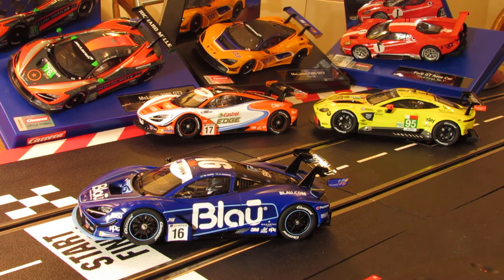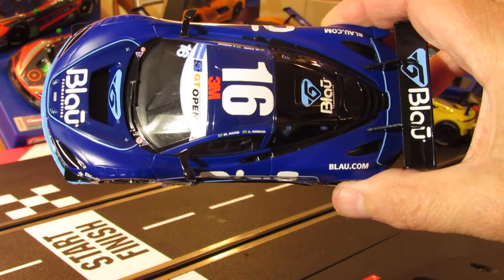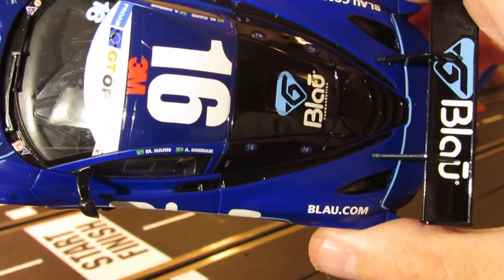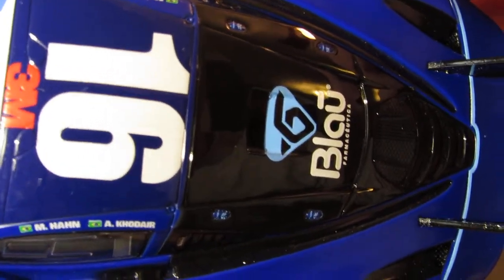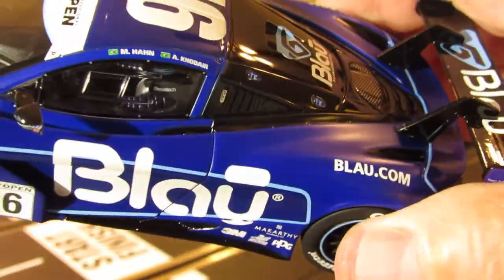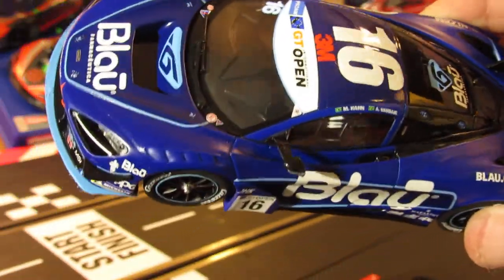This is a really, really blue car — navy blue. I know a lot of you guys like the blue car. Let's take a look at the top of it. It's got a big number 16 up there, 3M branding — the design of that looks really nice. And it's got some louvers back here, check out the wing and hood of the car.